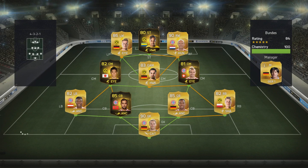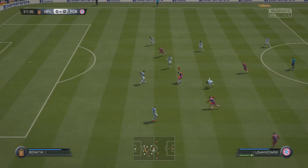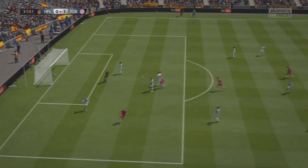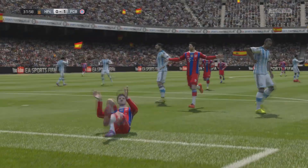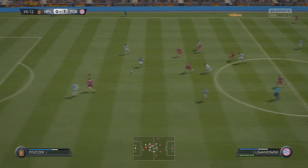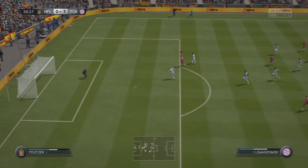Our opponent is using a 4-3-2-1 Bundesliga team — very dangerous in the first round of the Cup. He has inform Shaqiri, inform Bonaccia, Bamiyang, and inform Kagawa. We managed to get in the lead — there's Muller coming in from that right-sided position, going between the two defenders, and a lovely ball from Lewandowski assists him in getting the goal.